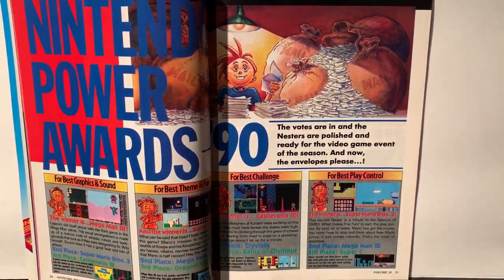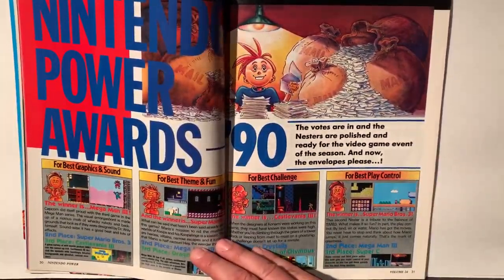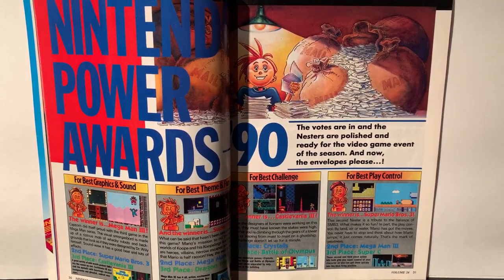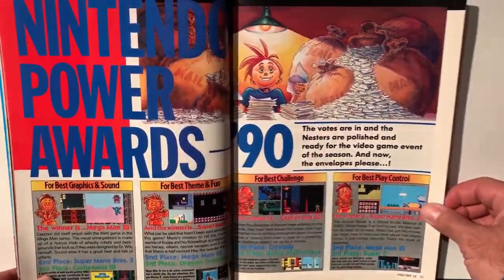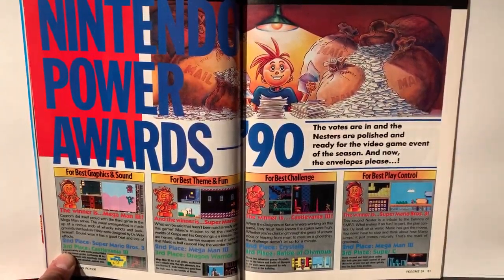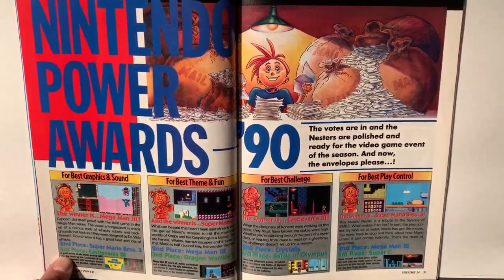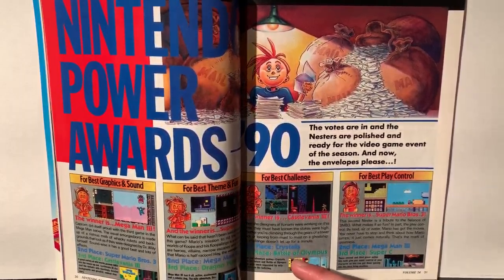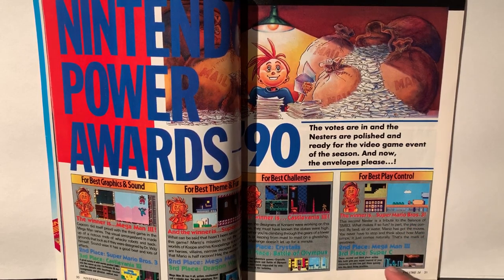Best graphics and sound: Mega Man 3, followed by Super Mario Bros. 3 and Castlevania 3. Best theme and fun: winner is Super Mario Bros. 3, second place Mega Man 3 and Dragon Warrior. Best challenge: Castlevania 3 — definitely. Second place, Crystallis — I didn't find that very challenging, though it's a very good game. And Battle of Olympus — I remember that was a rental and I don't think I liked it that much. Best play control: Super Mario Bros. 3, followed by Mega Man 3 and Super C.